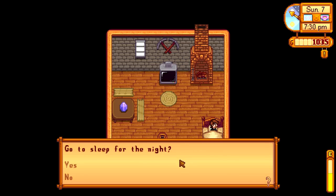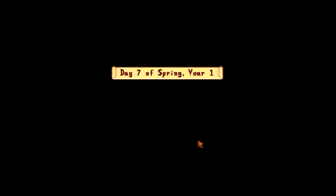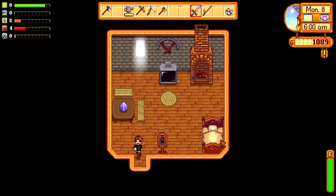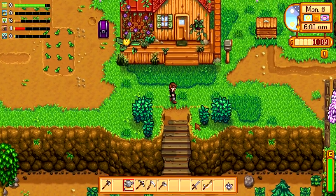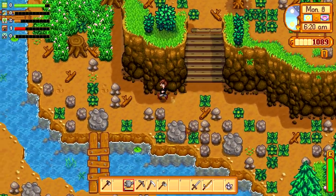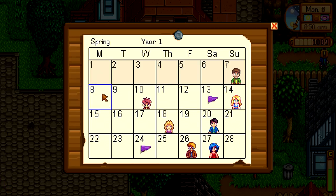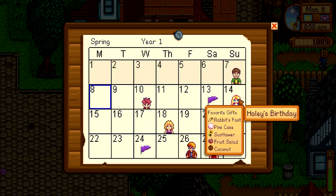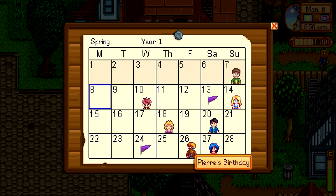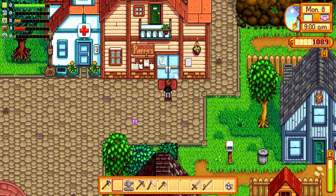I did want to go and meet Abigail to give her her quartz. We just sold some foraged items. Oh, I forgot to go to the beach to forage — that's really annoying. So what we're going to do is let's go and find Abigail. Let me just water my plants — the sooner we can get sprinklers the better, because it saves so much hassle at the beginning of each day. Check this out — I think it's one of the mods. It shows you the day, this is the calendar. If we hover over the people we've already met, it will show you their favourite gifts, which is great.